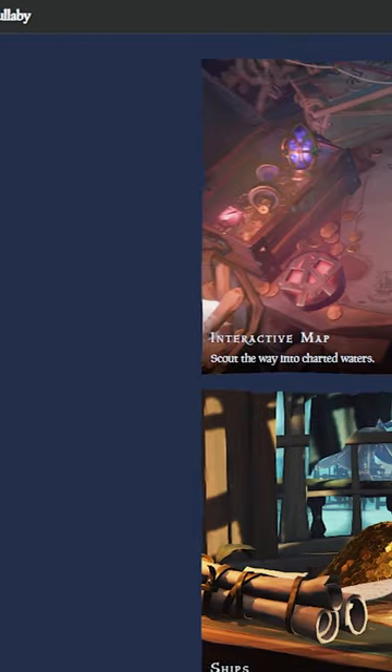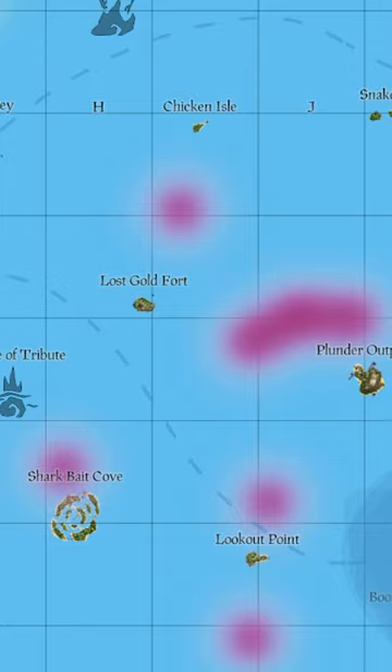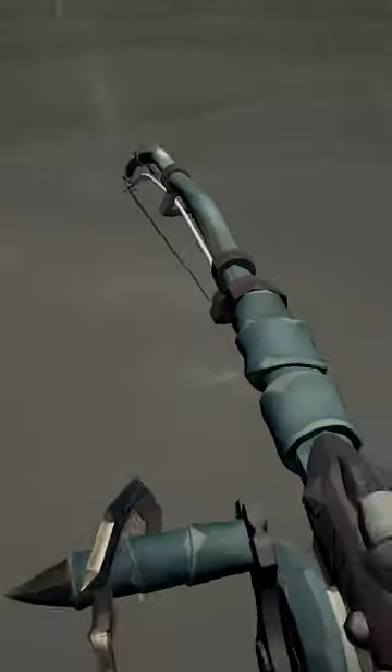Thankfully though, there's an amazing website made by some fellow members of the community called Merfolk's Lullaby. This bad boy lets you track the storm in real time, and even shows where shipwrecks might have spawned. So basically, you can sail ahead of the storm and hope to find a shipwreck in its path, which makes this grind insanely easier and I cannot recommend it enough.